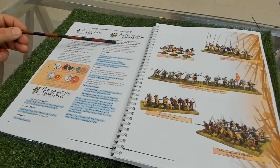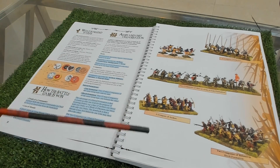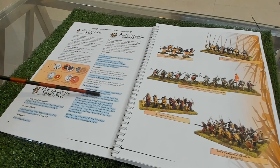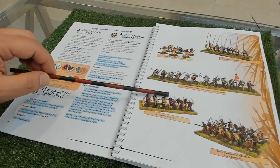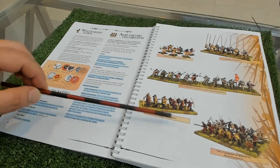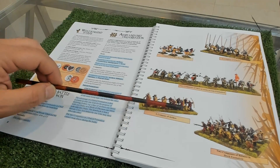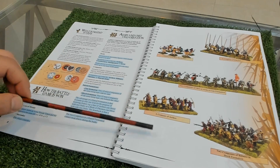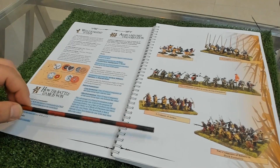Then you have army and unit organization - a very interesting part of the rules with nice pictures. It talks about how the army is organized into bands and companies. A company, for example, is 12 individually based miniatures - that's how the author suggests you base them. From my experience, having read and played most medieval rules, these rules can be played with any type of basing.